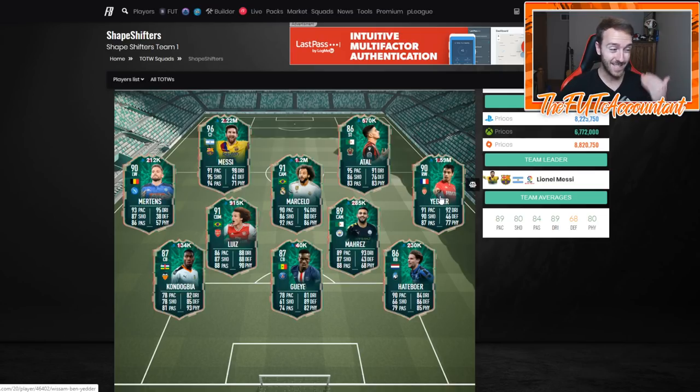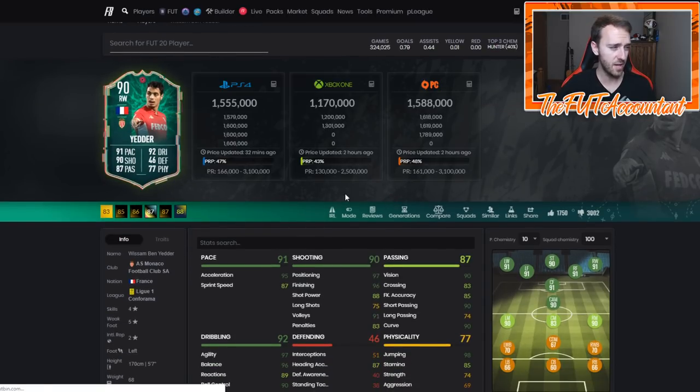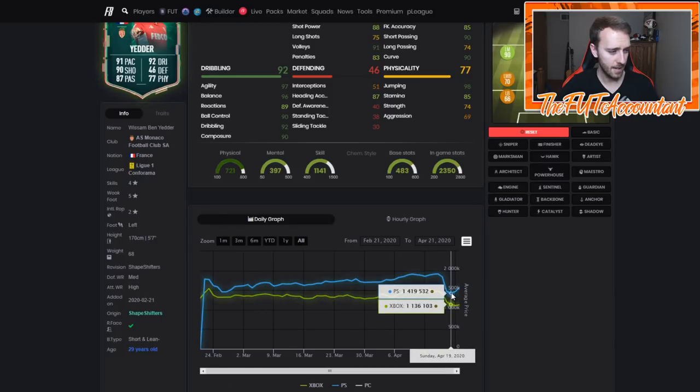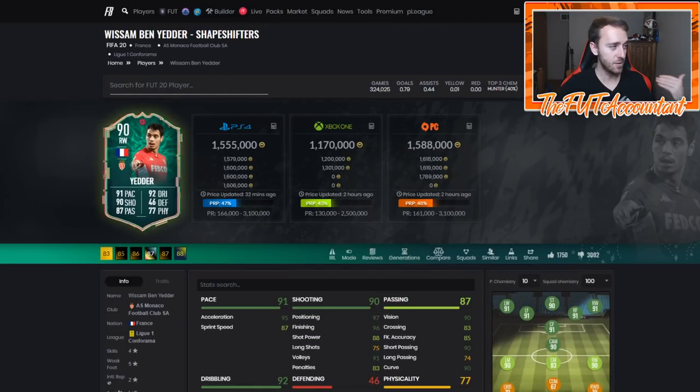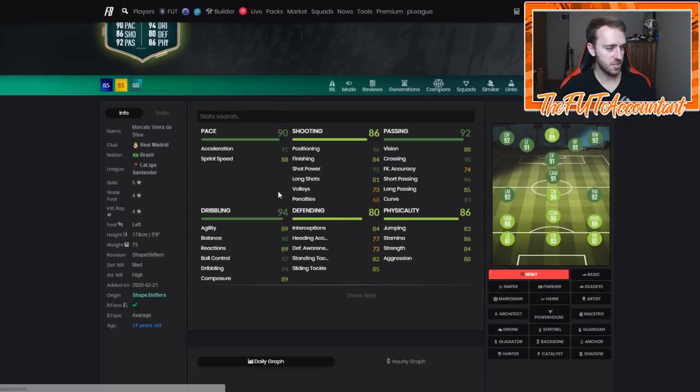This Ben Yetter might take a hit in price because of a Team of the Season card that could come out for the same position, but he's 1.5 million right now. I think he was like 1.3 or 1.4 on Saturday at his absolute lowest, and look at the rebound he's already had. That's how you know a card is meta.